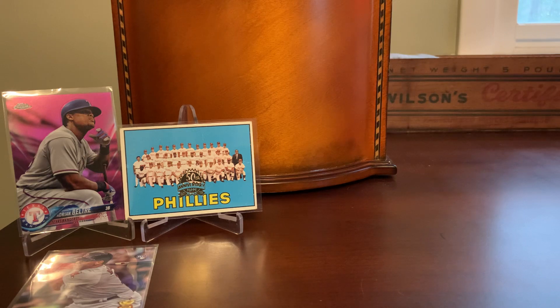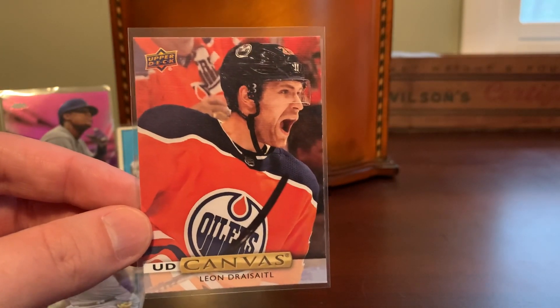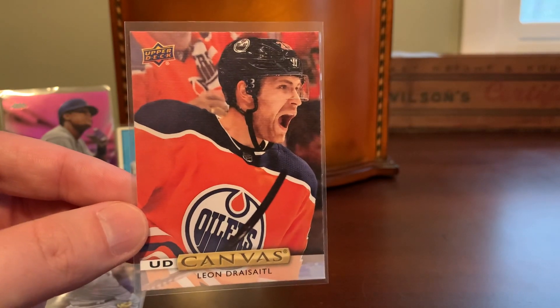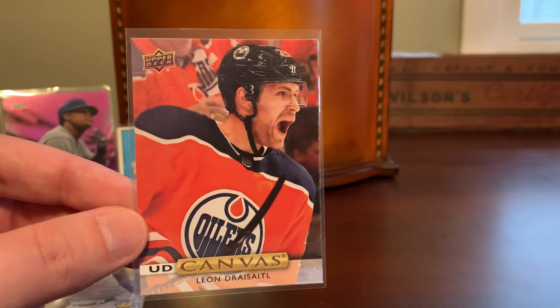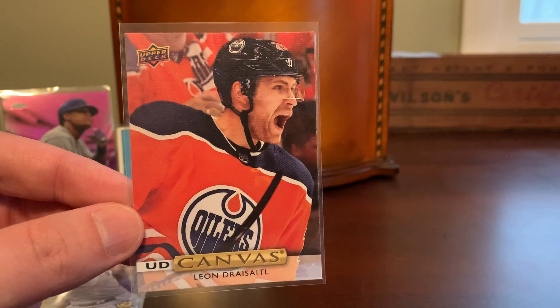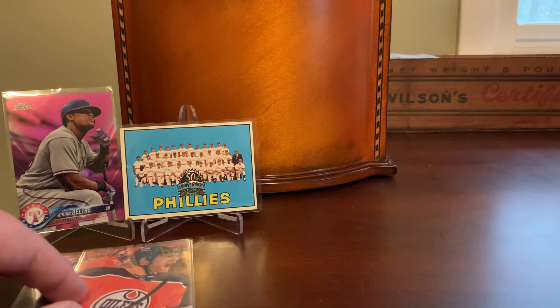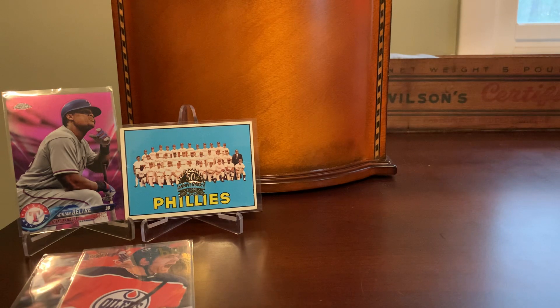Not a lot of hockey in today's selections — just kind of worked out that way. I think this is just the first of two. But this is a nice canvas Leon Draisaitl. These canvas cards are available for dirt cheap thanks to the EPAC promotion between Upper Deck and ComC. Draisaitl is an absolute beast and one of the most underappreciated modern hockey players. He's up above 50 goals this year — one of only two players in the league to reach that 50-goal plateau. Just continues to dominate with Edmonton, who look like they're going to qualify for a playoff spot.